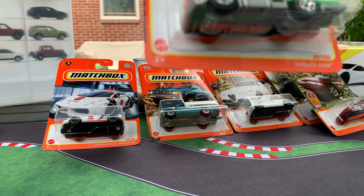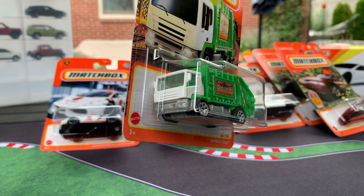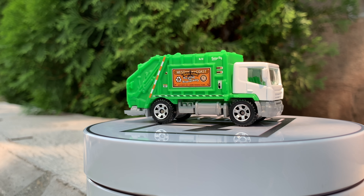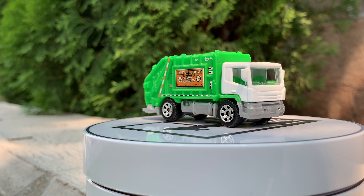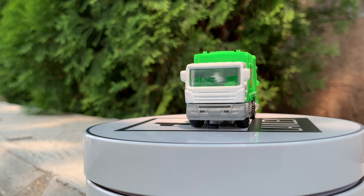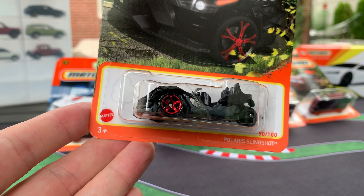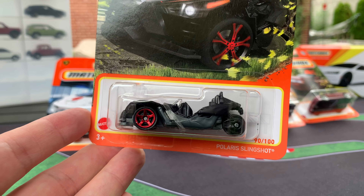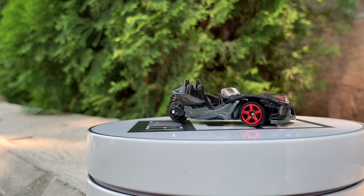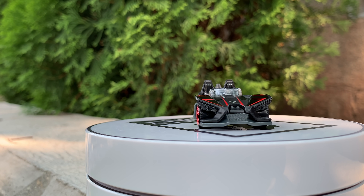Nice to see the Garbage King back. This is a metal cab now with the plastic rear — I'm fine with that. It's a generic garbage truck, so give me the plastic there and save the metal for licensed models. Next is the Polaris Slingshot — another cool version. We've seen it in red and maybe one other color as a nine-pack exclusive. Now we have it in this black with the red trim, which is cool.